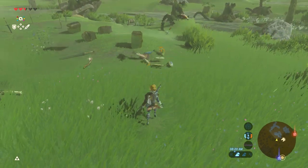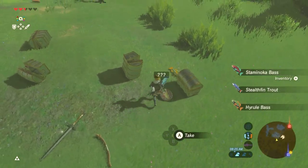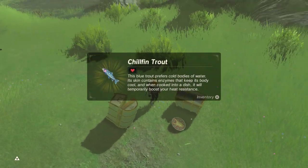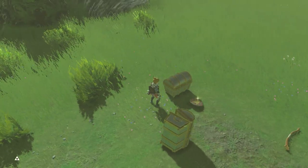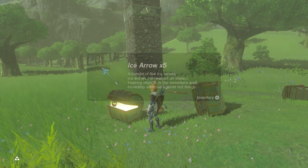Toon Link, of course — he would have fish. The hearty salmon is really, really good, actually. What's Toon Link gonna give me in the chest? Five ice arrows. Alright.